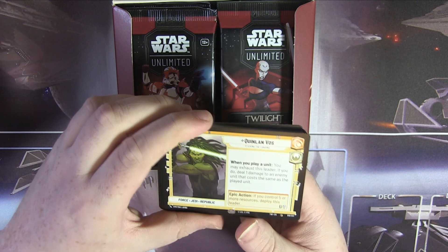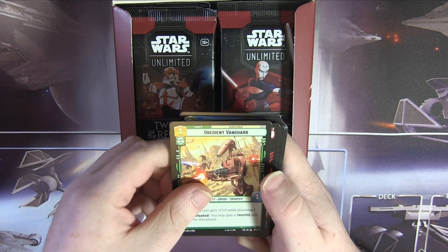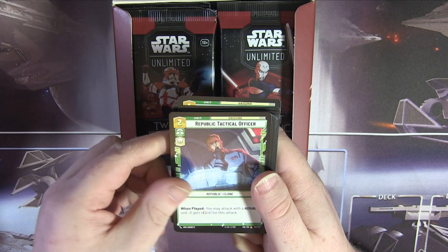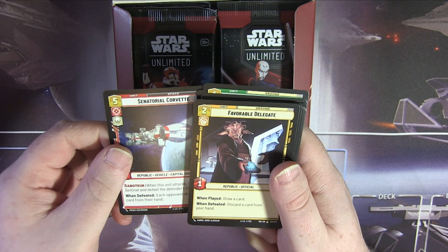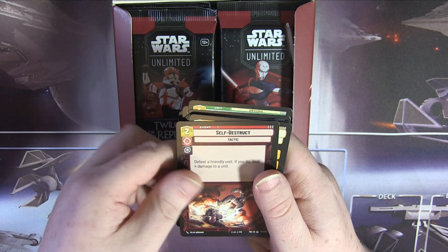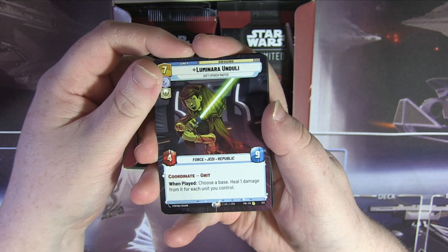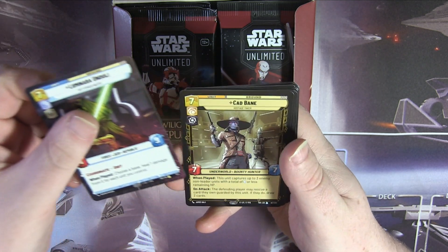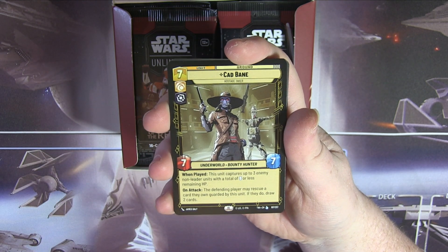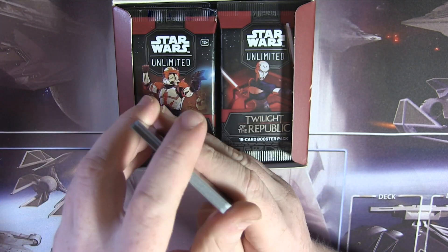Starting off strong! We've got Quinlan Vos, Lair of General Grievous, Guarding the Way, Obedient Vanguard, Old Access Code, Grievous Reassembly, Republic Tactical Officer, Senatorial Corvette, Favorable Delegate, Geonosis Patrol Fighter, Phase 2 Clone Trooper, Self-Destruct, Prisoner of War. We've got a Hyperspace Luminara Unduli — that's really cool! First pack to open and we've got a legendary Cad Bane — he's a sexy boy, I like that. And we've got a Soldier of 501st in foil. Very happy with that.